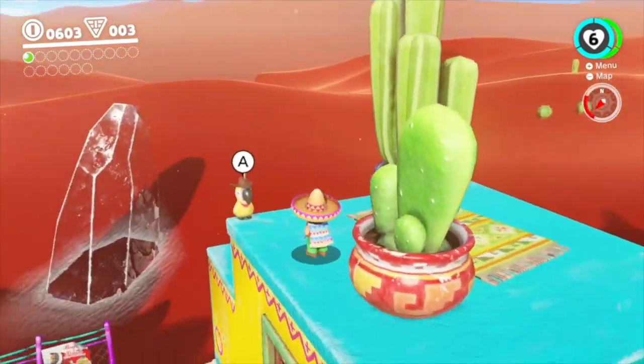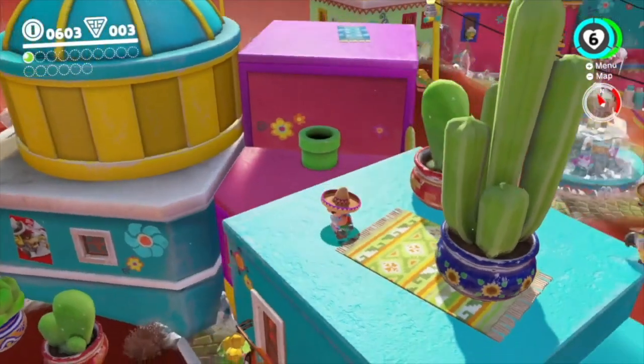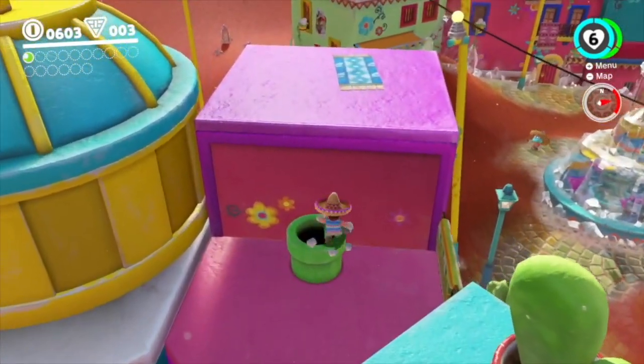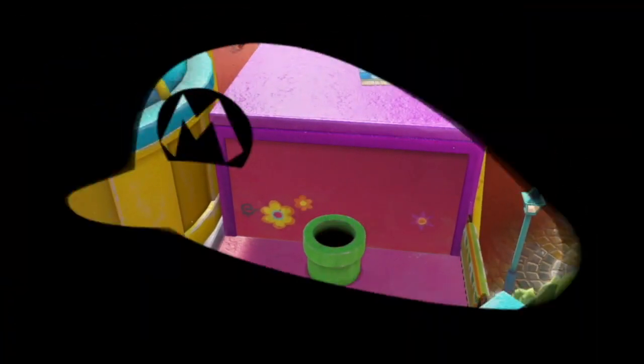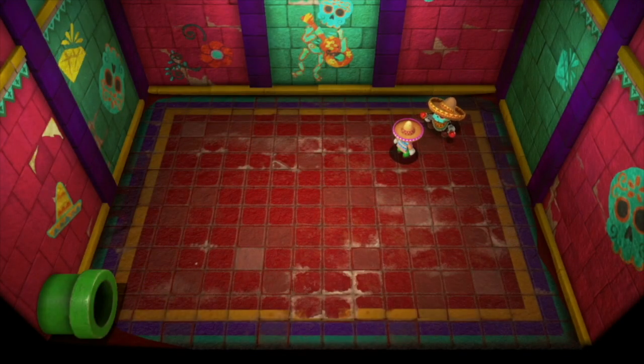Now to find the Rumble Room, you just head up to the top here, just to the left of the fountain in Tostarena, and you will find a pipe for you to go down into. So just head on down and you will find an empty room.